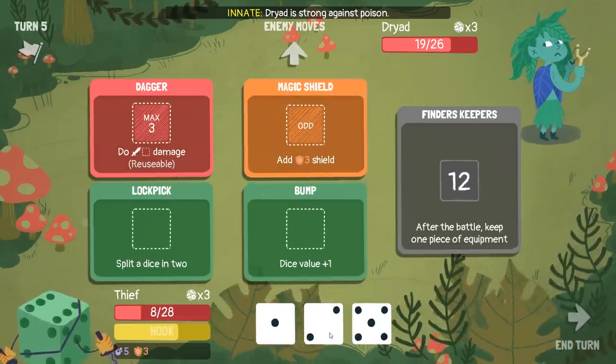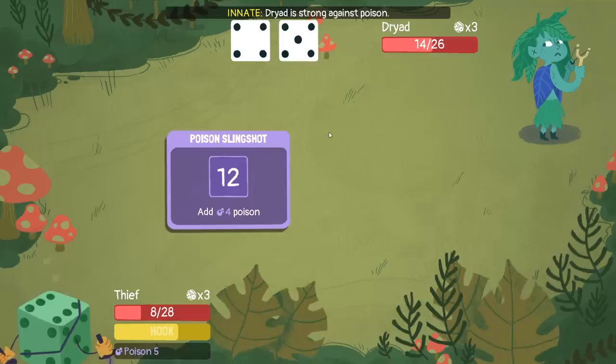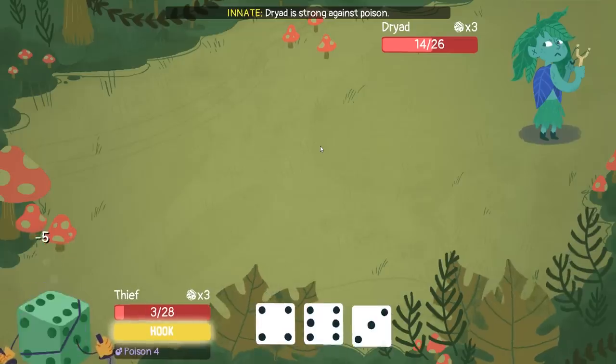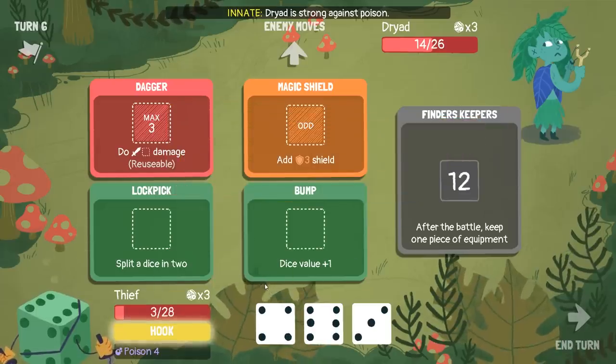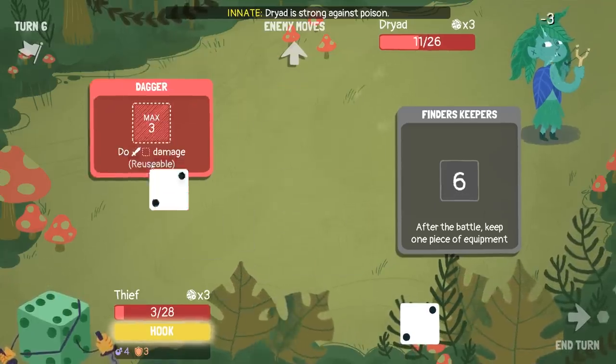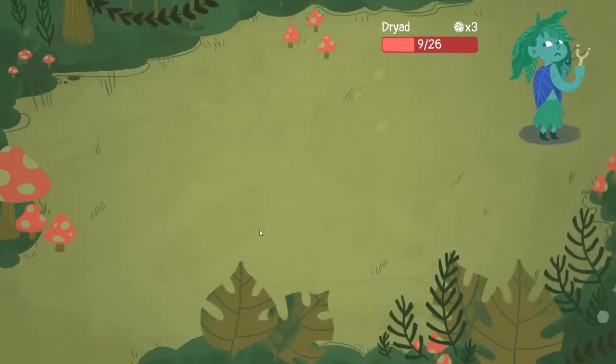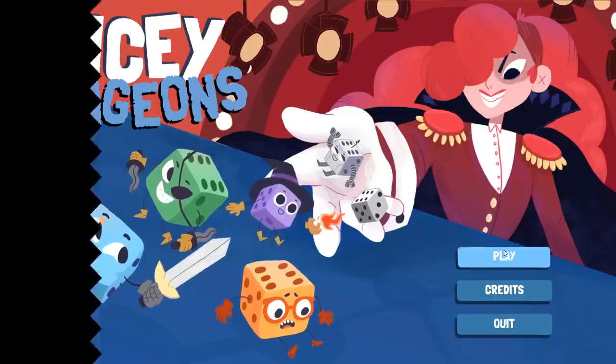I could get poison slingshot — it's small, fits into my build well and stacks poison. I'm actually going to die here. I'm not going to be able to beat this, because the problem is she's poisoning me. Cripes, look at those rolls! Those sixes are brutal. Let's try that again. I'm just going to skip this. I think this is just a cursed day — I think I'm actually just mildly doomed.